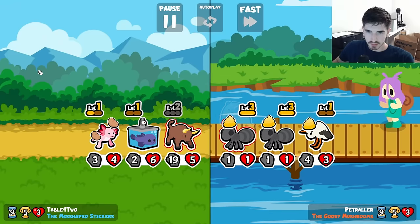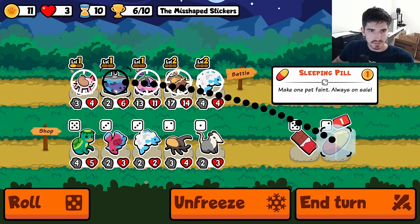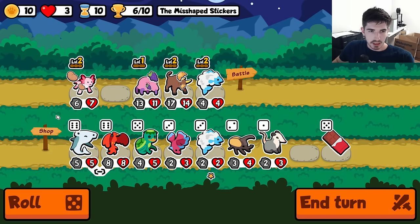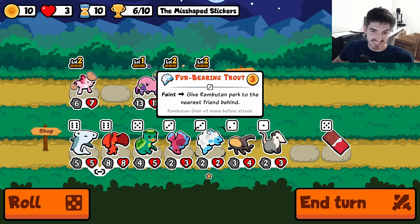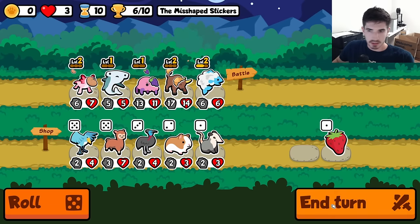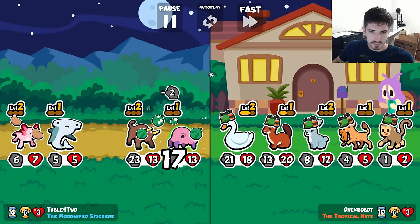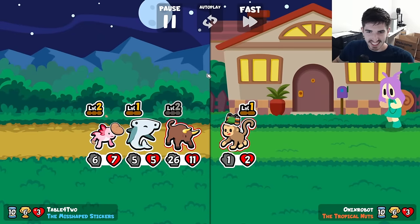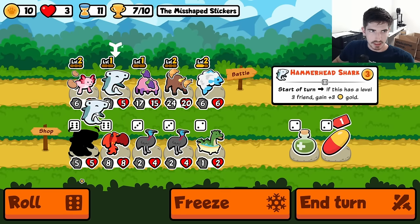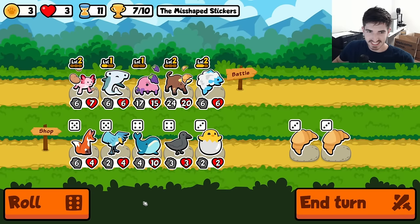Looking good. I respect the chicken grind for sure — I've been there, tried that, haven't we all? Very rarely works. What do we got? If we could get a level three, that would be huge. We don't have one currently, but we're pretty close. With the understanding that we almost have the level three on you. We are scaling up a storm out here. We got to get the trout going — that is our primary focus. This does not count. Come on, not quite. That's fine, we'll roll for it. One more roll gets us there.